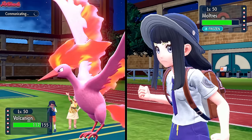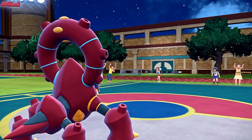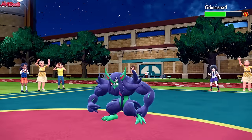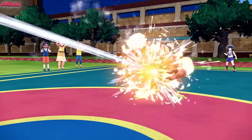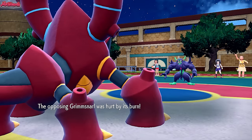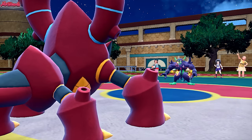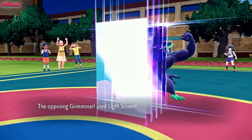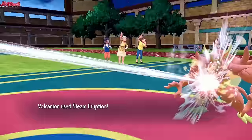We go for Steam Eruption. They withdraw Moltres and go into Grimmsnarl, which is also fine — they get Stealth Rock chip. Steam Eruption does enough to nearly take them down. We go for another Steam Eruption — that should get the job done. The Light Screen wears off as well, which is great. They set up another Light Screen — up for another eight turns. We go for Steam Eruption and down goes Grimmsnarl.